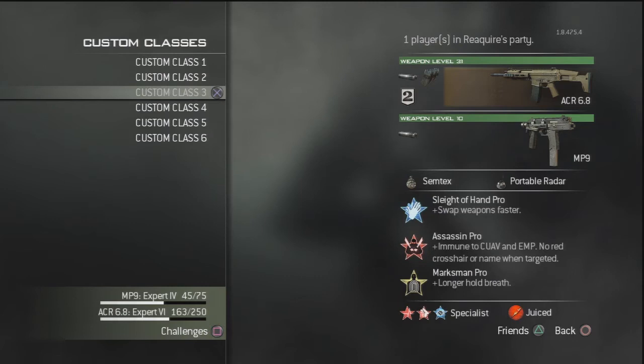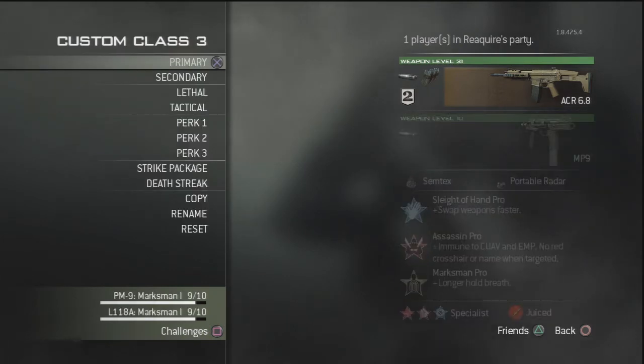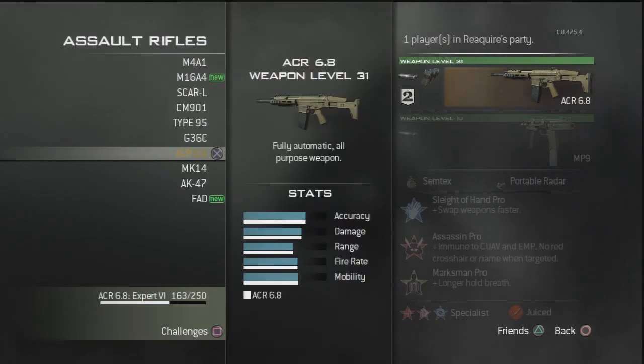We're going to be using silencer and extended mags, which are the two attachments. The silencer is obviously for staying stealthy — as I always say when using the silencer, a lot of enemies don't have a clue where you're shooting from if you have a suppressor or a silencer, so it's awesome.